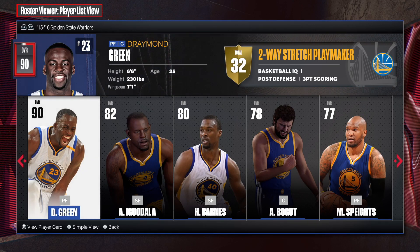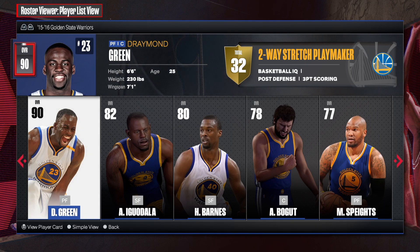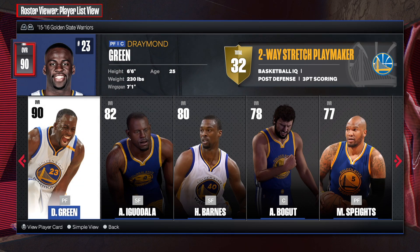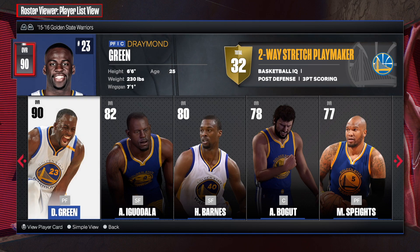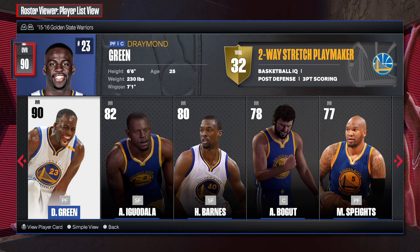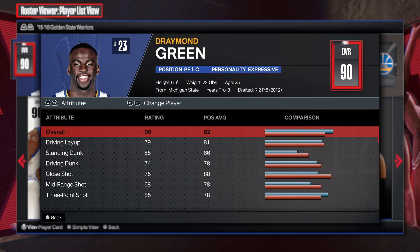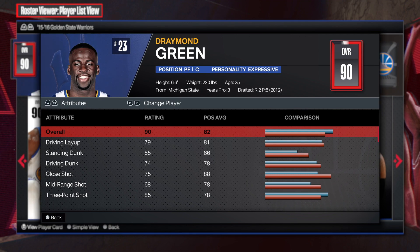Welcome back to another video. Today I'm going to be showing you all how to make Prime Draymond Green. As you can see, it's a two-way stretch playmaker — an incredible build name.